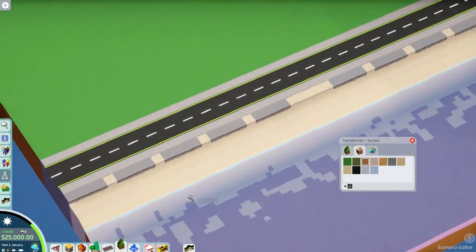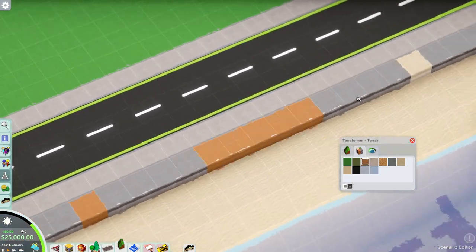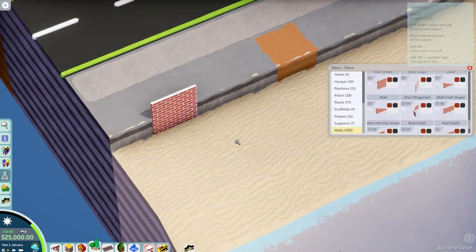What we're doing today is starting a full-on sandbox park. We're actually in scenario mode at the moment because pretty much everything we build today isn't even in the park — this is the setting for the park.